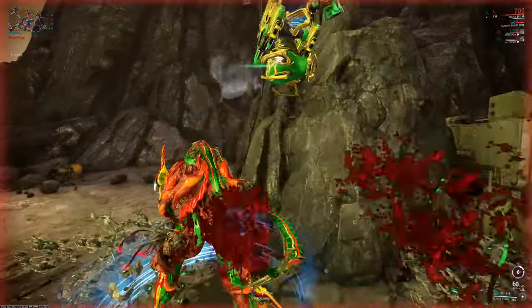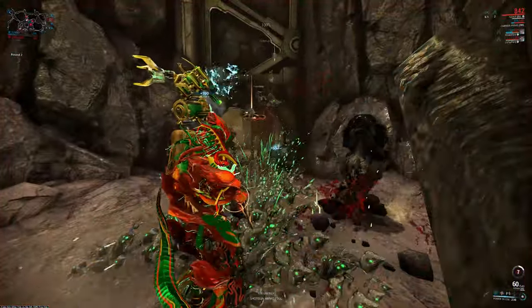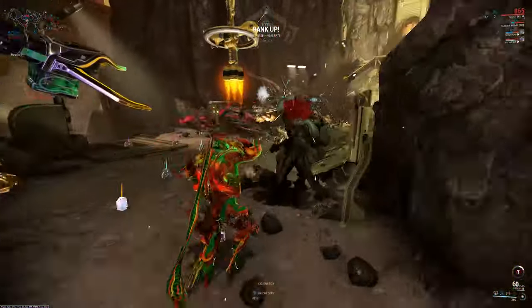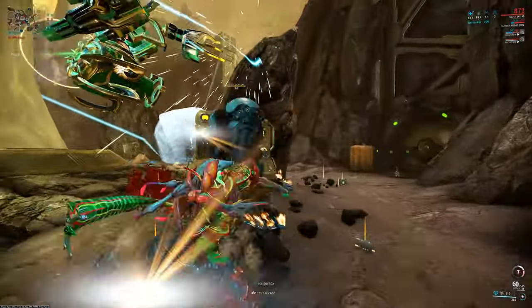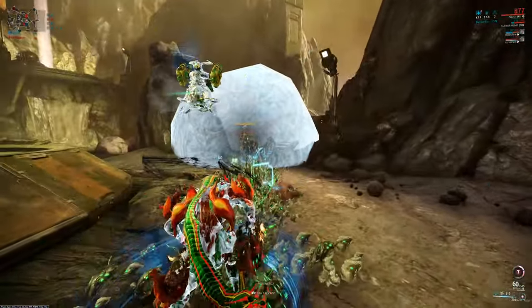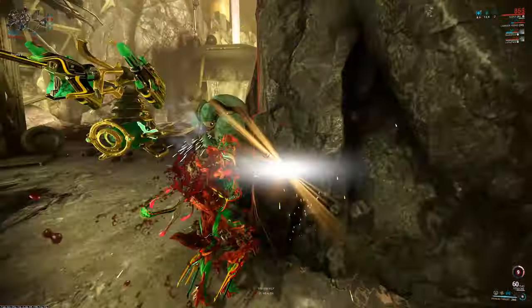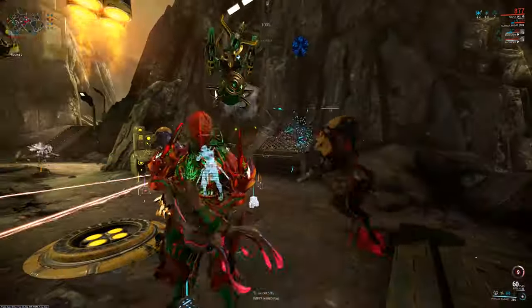Because every additional enemy you bring into it, when you cast that Virulence line, it counts as hitting those enemies too. So if you got 10, 15, or whatever happen to be in there, it's going to really add up after a while. You cannot recast this while it's active, but you can cast it in the air. So if you happen to be flying across, you can just toss it out there.